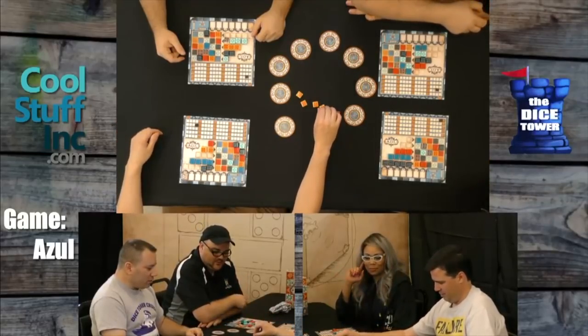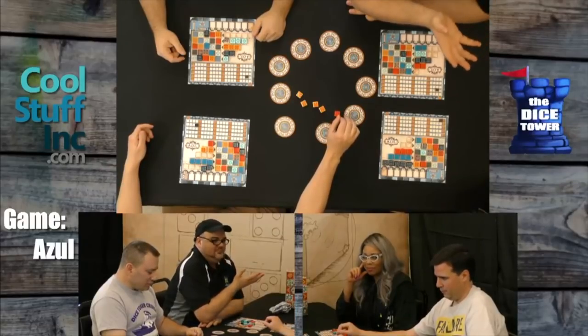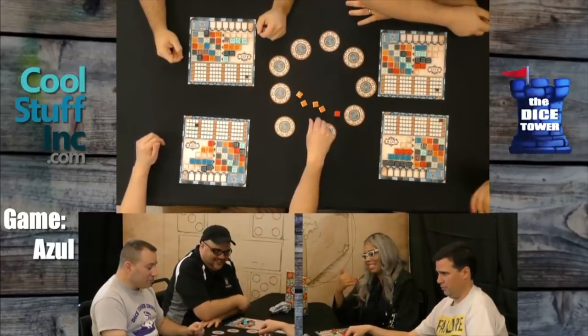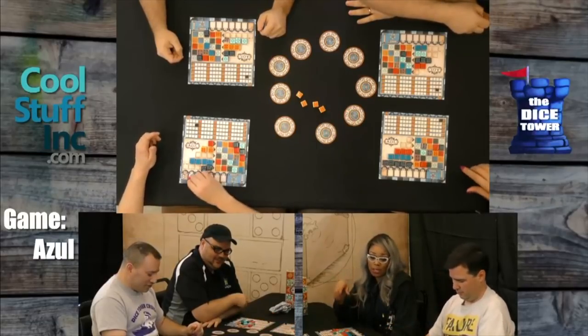Well done. And that's Azul — it's awesome. It really is an awesome game. That was fun. I enjoyed that — for an abstract game it's great. So Jason won. Jason won. That's right — everyone else plays for second place. Actually, Graham's the winner of this game! Graham! Graham! Graham! Good job, Graham. Thank you — that's how you do it.